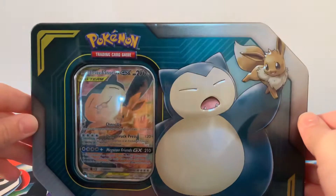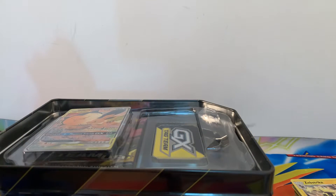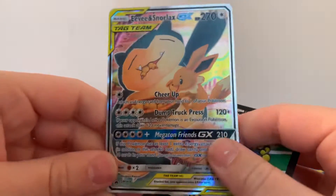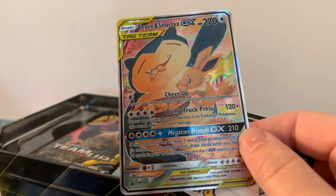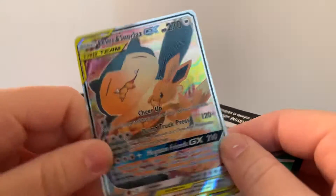We didn't pull anything in that tin, but we've got one more tin to go — I've saved the best till last. Snorlax and Eevee! Again, this one is textured. I'm not going to lie, personally I'm not too keen on the artwork on this one — I personally think my favourite is the Celebi and Venusaur. Let me know down below, guys, what your favourite promo card of these is.